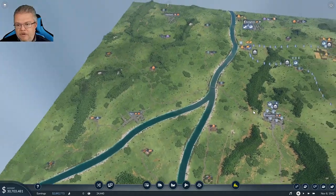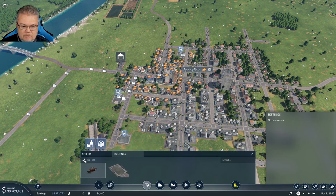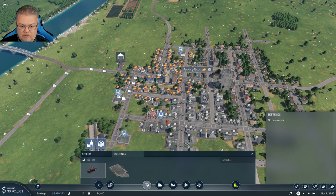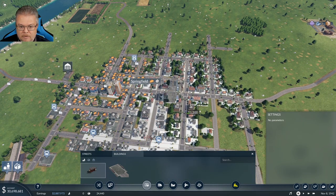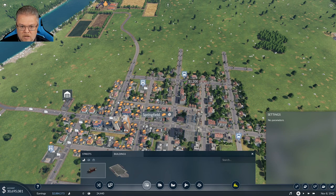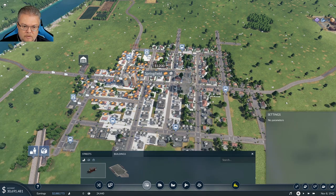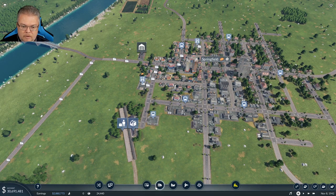Let's go to Springfield and do the same thing. We have our bus depot. Let's put in bus stops. This is a much bigger town — it's actually going to produce a lot of money with passengers because it's such a very large town. Let's put in a stop over here, come up on this side, and put another stop over here. I think our coverage is pretty solid.